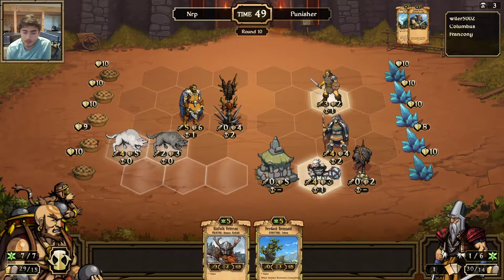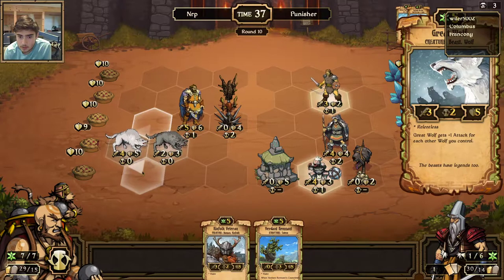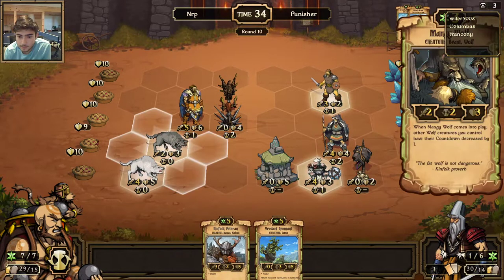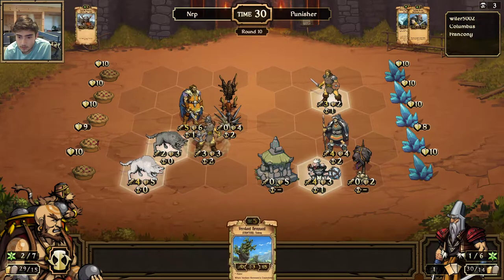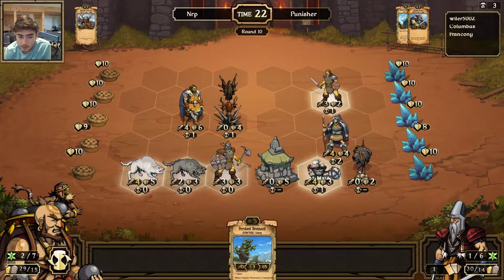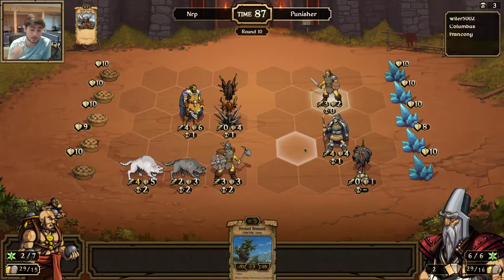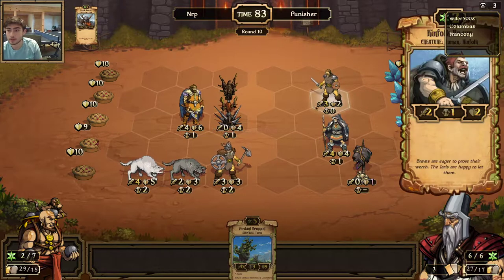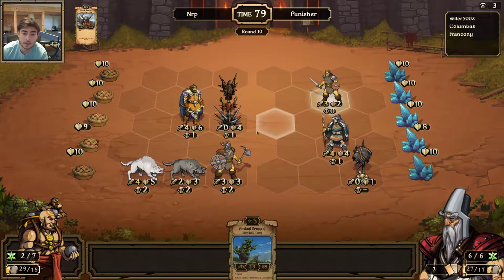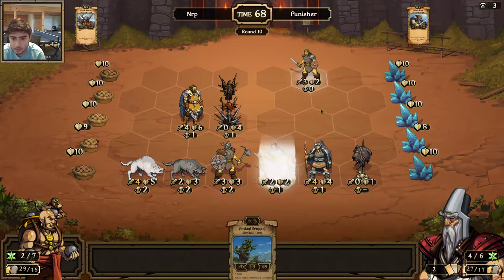If I play the Veteran this row doesn't get destroyed but I would kill the Stone Recluse. I think I want to kill the Stone Recluse — it's always good to destroy things that are about to attack. I'd rather just destroy the things. It's not like he has a God Hand or anything, so I don't have to worry about everything attacking with Massive Attack. This is in Frost Scale range. If he attacks the Skythorn with the Brute, it would also go in Skythorn range. I don't think there's going to be a way for him to destroy this Kinfolk Jarl here, so I'm going to get a big attack coming in.